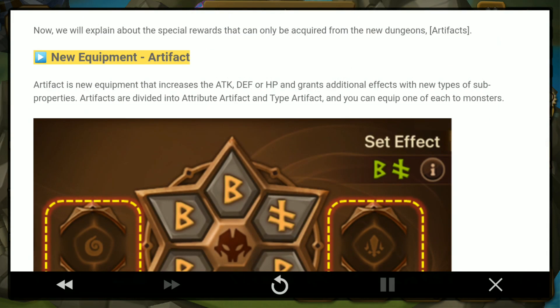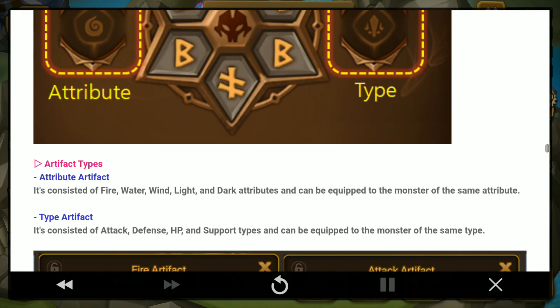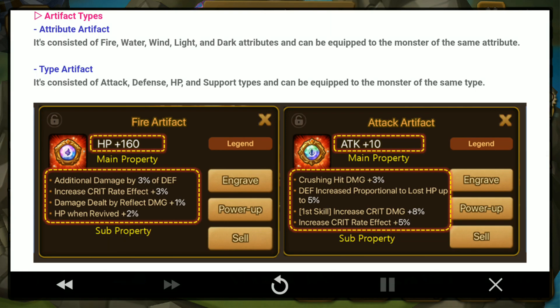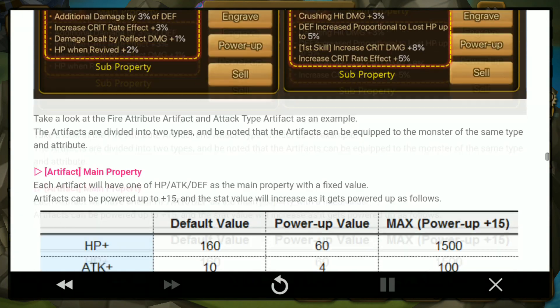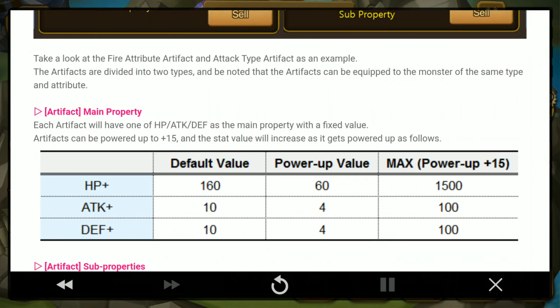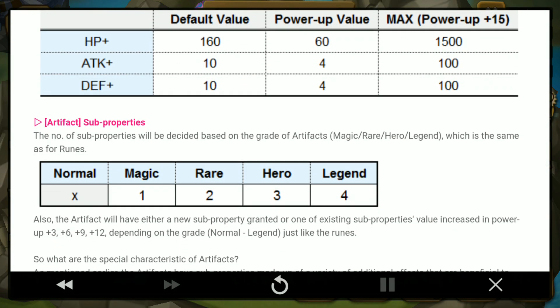The attribute artifact type consists of fire, water, wind, light, and dark. The type artifact is categorized as attack, defense, HP, and support. These are the sub properties — very interesting. The artifact main property will always be HP, attack, or defense — flat values. Artifacts don't have star ratings like runes; instead they have grades: normal, magic, rare, hero, and legend. Similar to runes, every time you power up to plus 3, 6, 9, or 12 you gain another sub property.